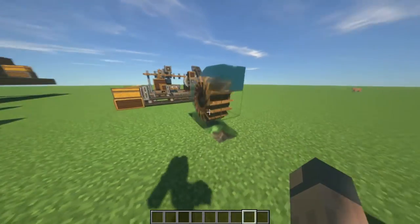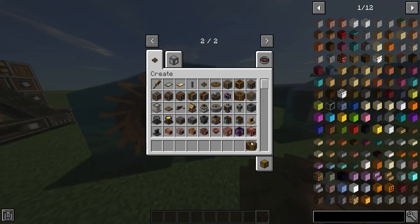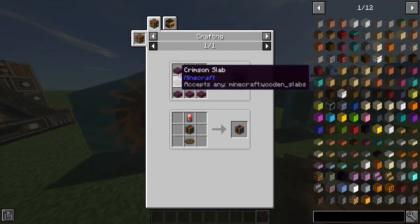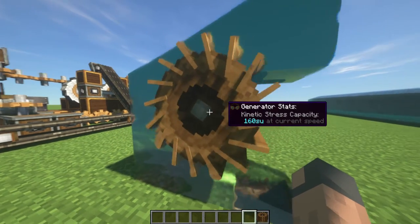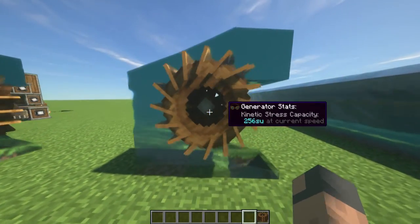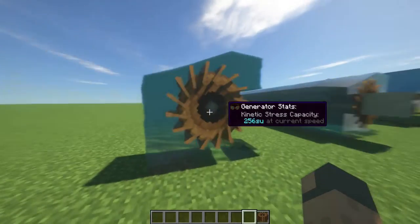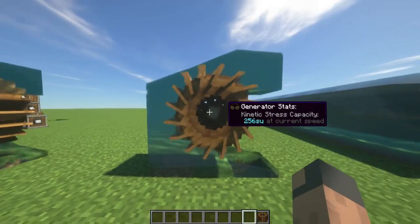So the first thing you are going to get is probably the water wheel. It's very basic — its recipe is just a large cogwheel and 8 wooden slabs around it and you get one of these. It can generate 160 power, but if you turn it the other way around, you can almost double the amount of power you get. This one over here generates 256 power.